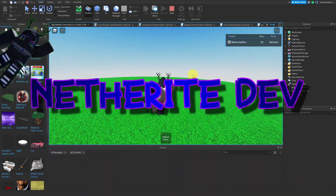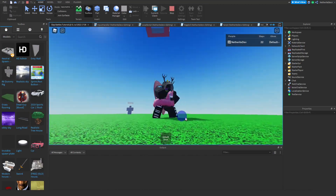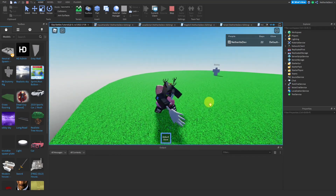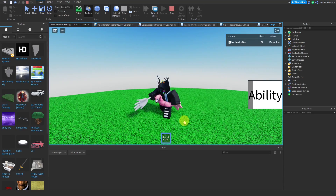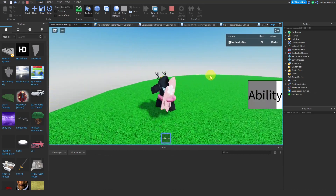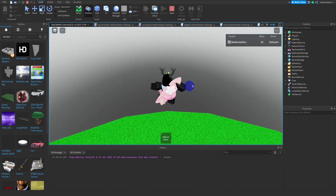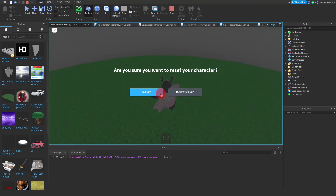Hey guys, another dev here, welcome back to 'How to Make a Game Like Slap Battles' part six. Today we added three things: number one, slap sound effects — if you hit, it makes a slap noise. Number two, ability cooldown — if you activate your ability you can see a cooldown is activated, and this works with every cooldown no matter how long it is, and it has phone compatibility as well. We also added death ragdoll — if you walk off, you get ragdolled.